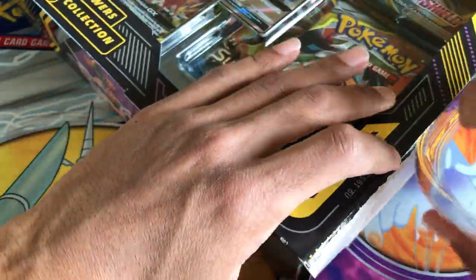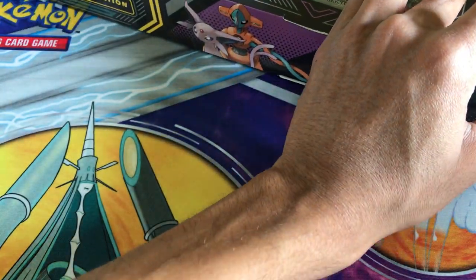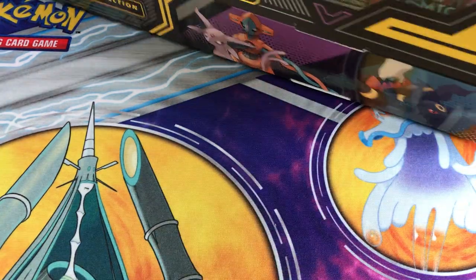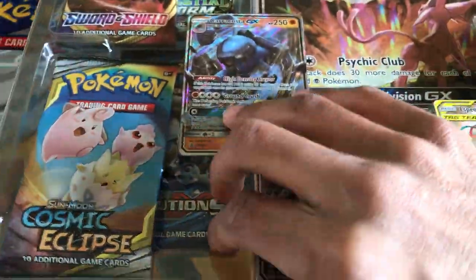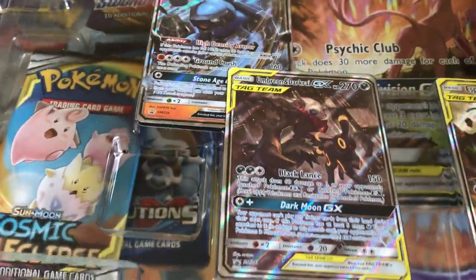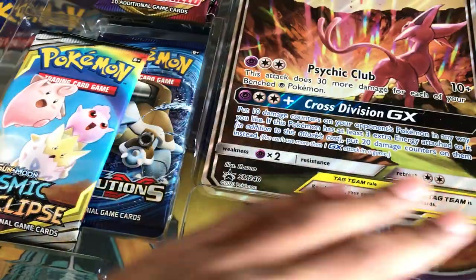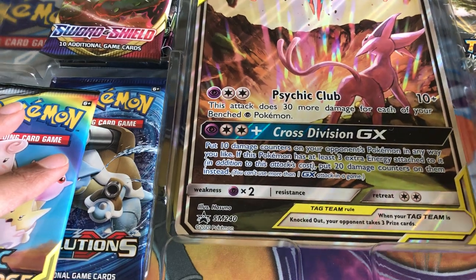Of course there is the Umbreon version which you can still get. Some people have already opened this one up. You can still purchase both versions on Magic Madhouse and Chaos Cards. There might be a link in the description if you want to purchase it.